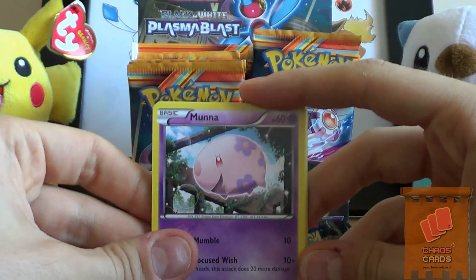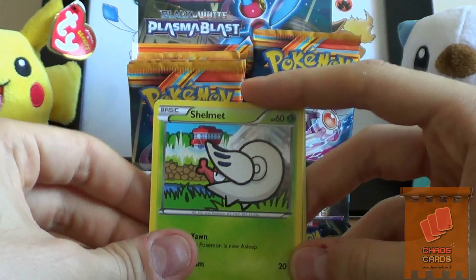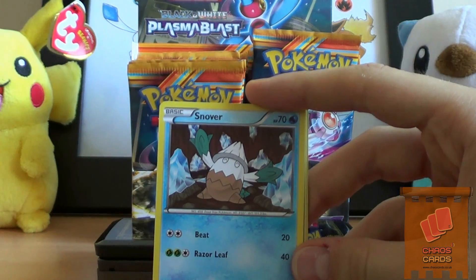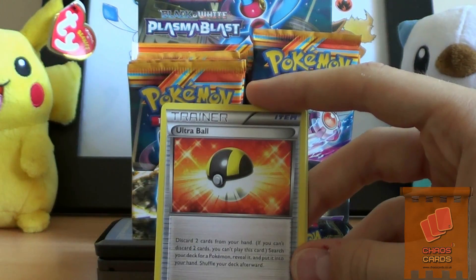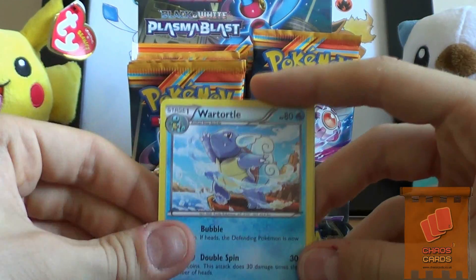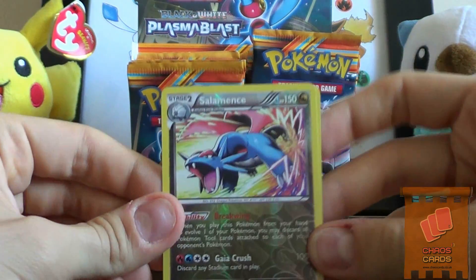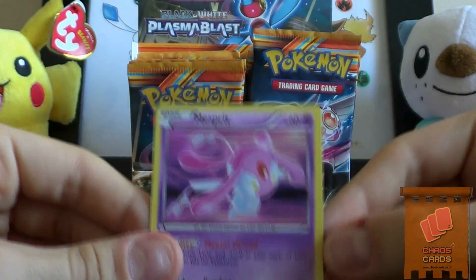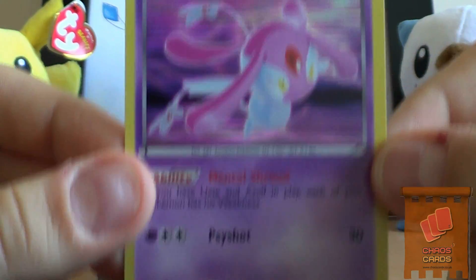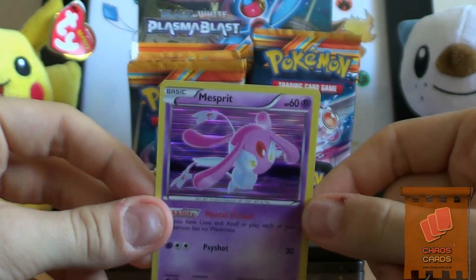We have a Munna, Axew, and a cool-looking Shelmet, Kangaskhan, Snover, Reversal Trigger. Oh sweet, an Ultra Ball. Wow, that's a really cool-looking Wartortle. Oh wow, and a Salamence Reverse - that's nice. Oh sweet, and a Mesprit. That is a really nice holo. Wow, that's beautiful.